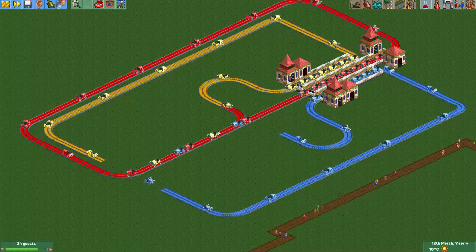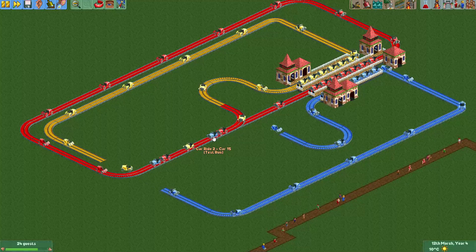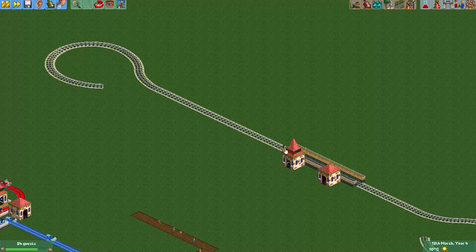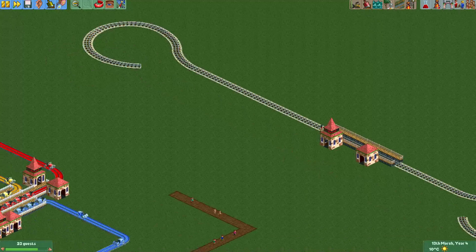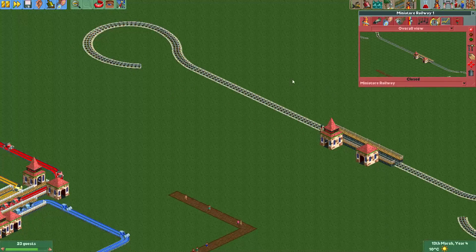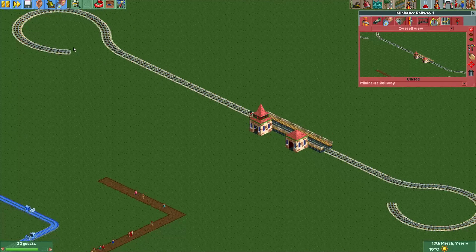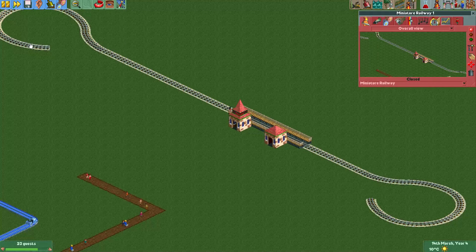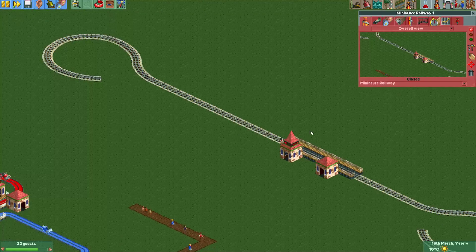This is not the only way you can use this. One very useful application of this method is, for example, if you want to have a railway that at some point does a little loop and then continues along the original track, you can do this the same way. So here we have the miniature railway — I already built a part of this. Here's the station, and we want it to go straight here, turn around, pass through the station, do a little turn around, and then come back to the original station.